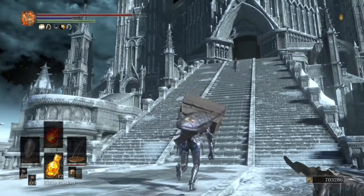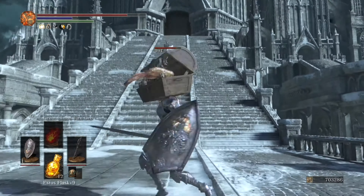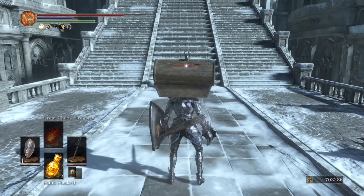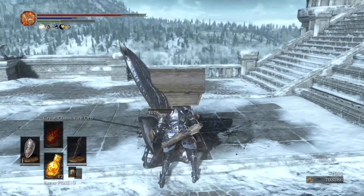The last piece of gear worth mentioning is the Shield of Want, which we rarely take off our back. It not only provides a 20% increase to souls gained but also provides an average block rating of 65 and has the second highest stability rating among standard shields, making it one of the best general use shields in the game.